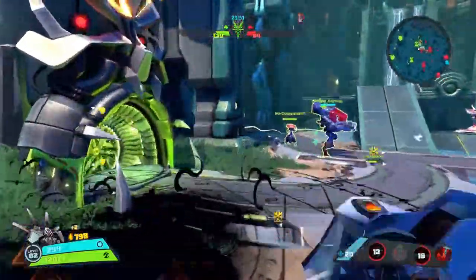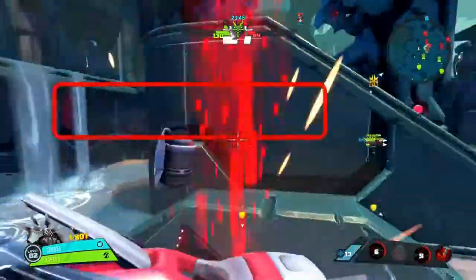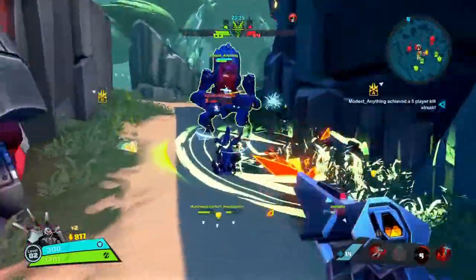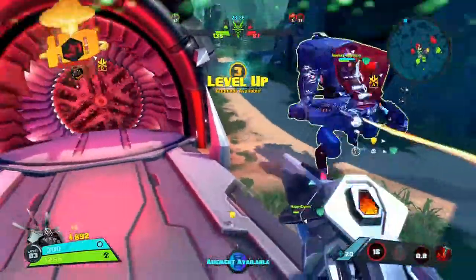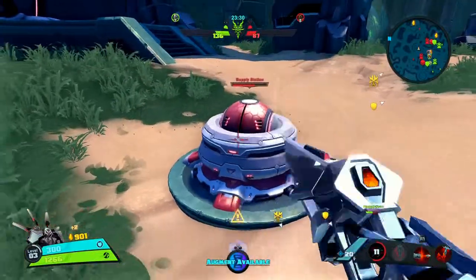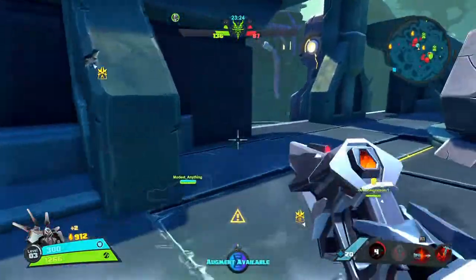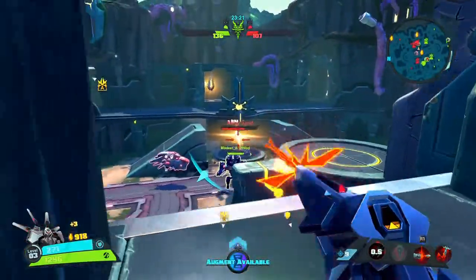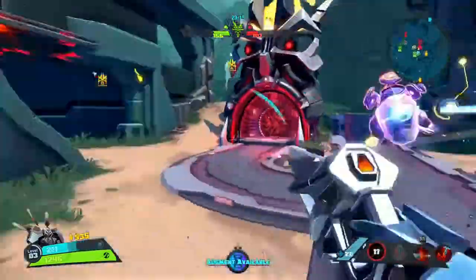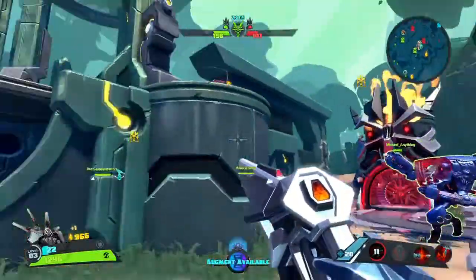That was just fortuitous — missed what I was going for but had somebody standing right there. That was terrible shooting, but yes. Take out their turrets, take out their accelerators, take out their health stations — whatever you can take out, go ahead and knock it out early. There's a pretty good come-down on that crabby booster. There we go — turret and Shepherd. Advantageous.